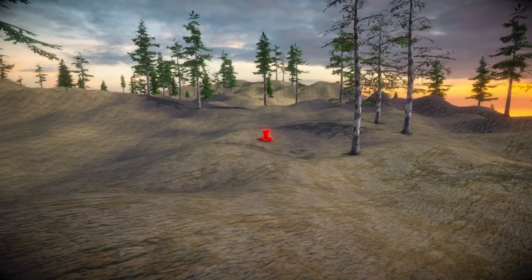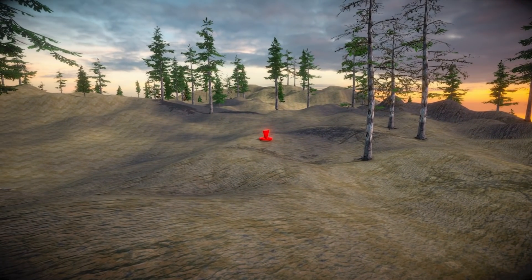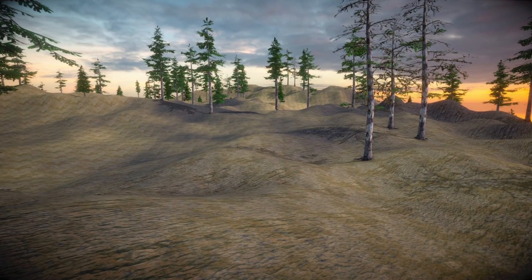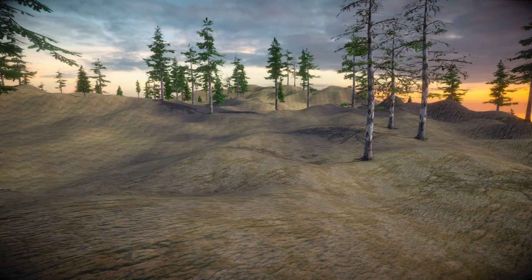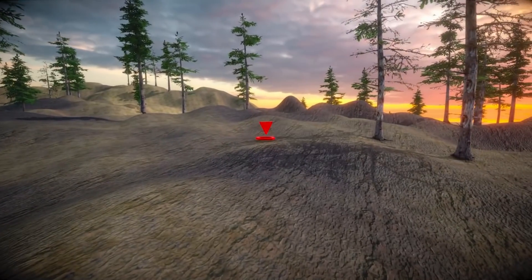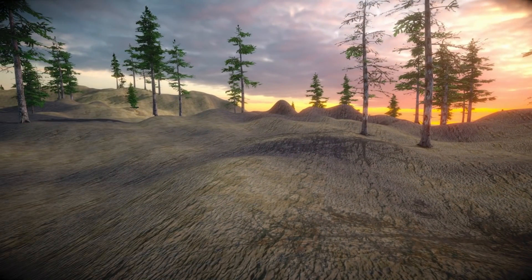I can look anywhere and press a button and when I do the target pointer shows up. It's really nice and animated, and wherever I look you can see it's placed at the exact perfect position, so it perfectly matches the terrain. I can look around to make sure I have the right target position, then simply press a button and the target goes away. The mortars get fired and after a while they fall down and explode and blow up the whole area.